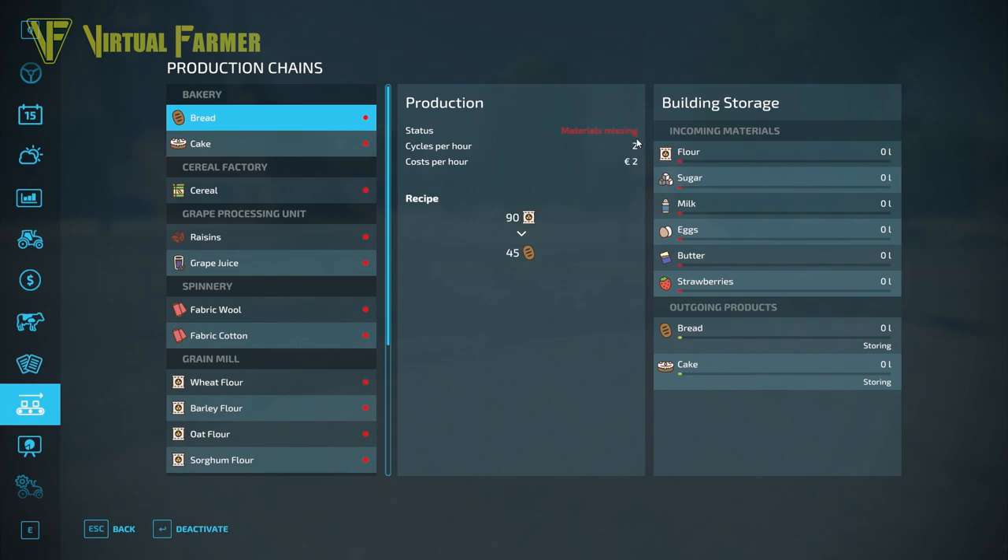The other things to take into account in production chains are how often it cycles and what that costs. This bakery will do two cycles per hour, costing two euros per cycle. Each cycle produces 90 liters of bread — 'liters' is an odd measurement for bread, but that's 90 liters of bread per hour.